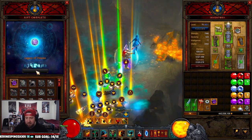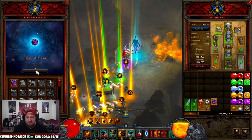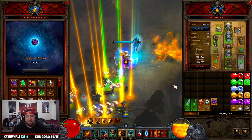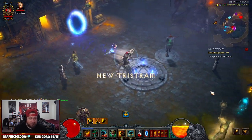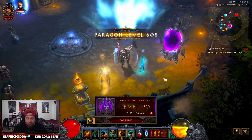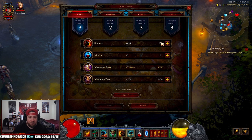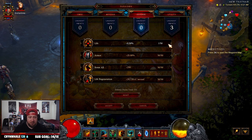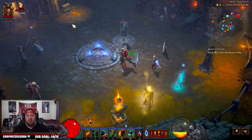We completed it in 12 minutes but that's because we took a little bit of time to showcase how the build actually works. It's a super easy build to play. We're going back to town right now and I'm going to show you all the gear you're going to need. You can do this with low paragon - you don't need a crazy amount. You could probably do GR90s with the gear I have in two or two and a half minutes.